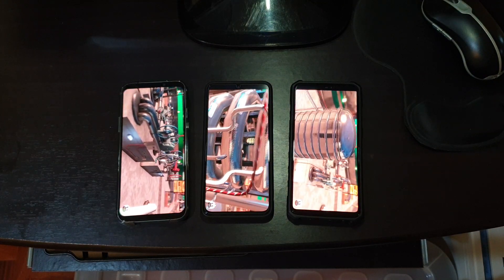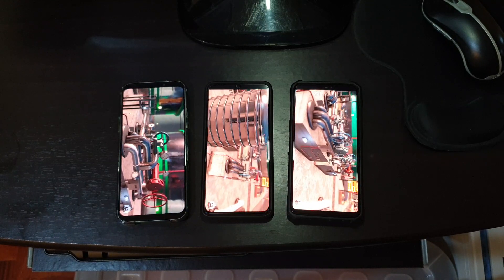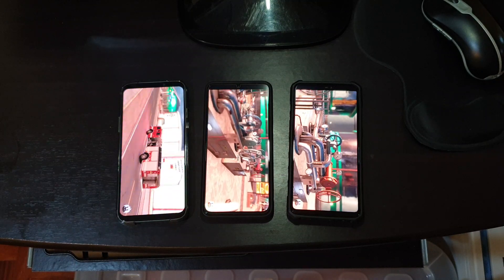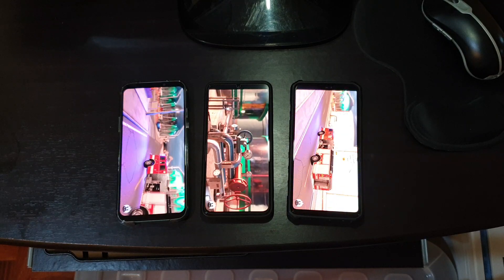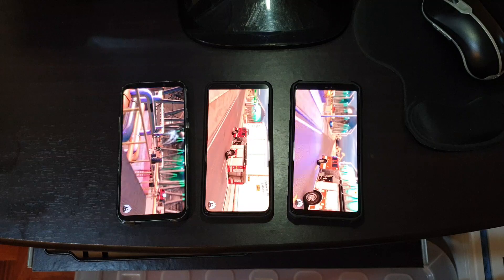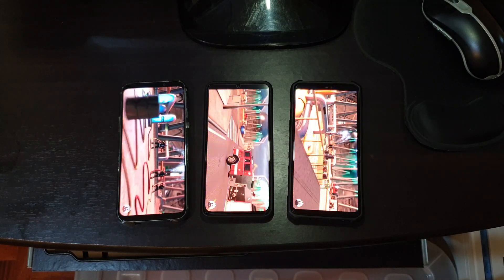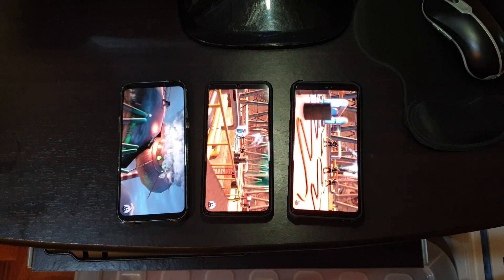The OnePlus 6 is running on the Snapdragon 845, the Xiaomi Mi 9 is on the newer Snapdragon 855, and we've got an even newer CPU on the Black Shark 2 Pro which is the Snapdragon 855 Plus. Apologies if you can't hear my voice over the sound of the benchmark running.